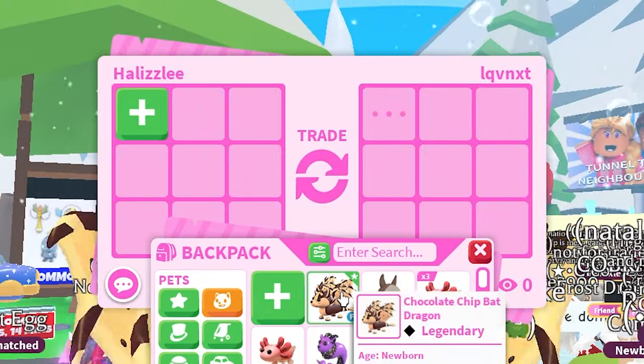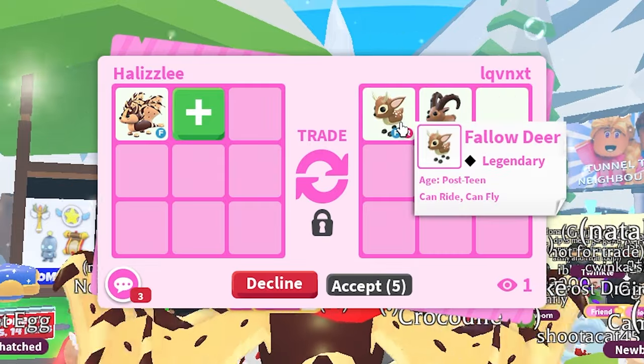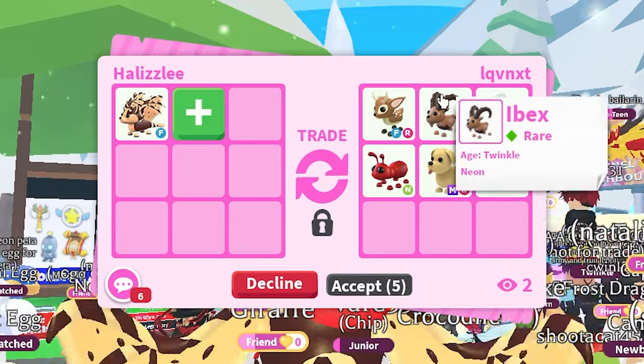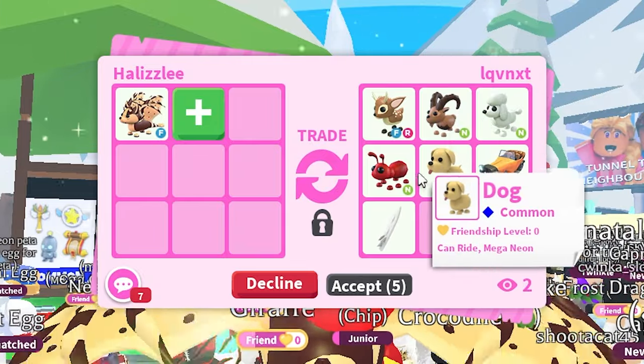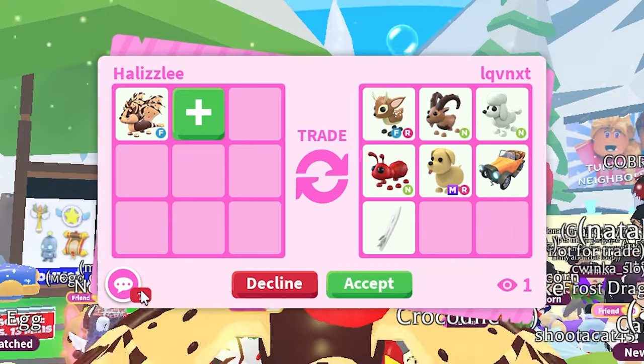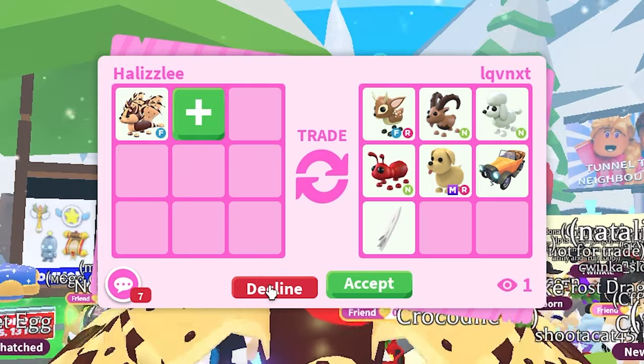We have another person right here. They have a Fly Ride Fallow Deer, a Neon Ebex, a Neon Poodle, Neon Ant, Mega Ride Dog. I'm gonna go ahead and politely decline this as well. Thank you so much for offering.